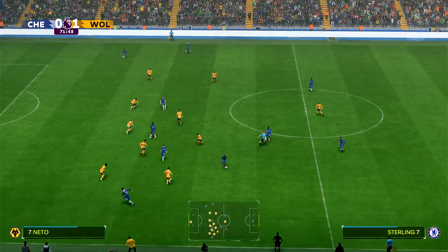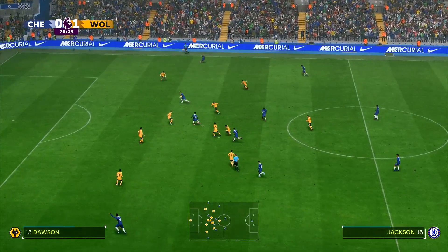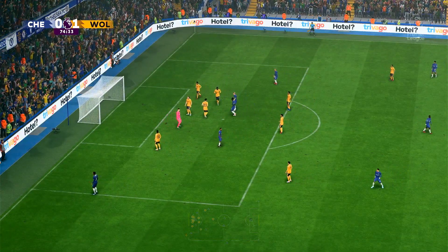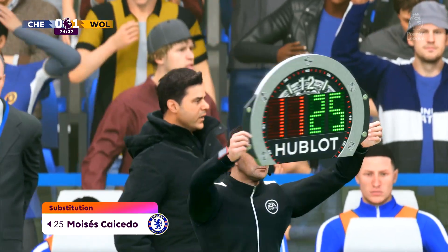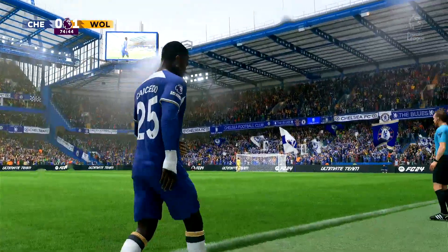Now here comes Fernandes, plays it back to Sterling, to Caicedo, Jackson — beautiful connecting play to Gallagher. Great save by Sarr. Sarr has kept Wolves in the lead in this one multiple times now. And Caicedo comes off for Madueke — I don't know how to pronounce it, tell me in the comments.